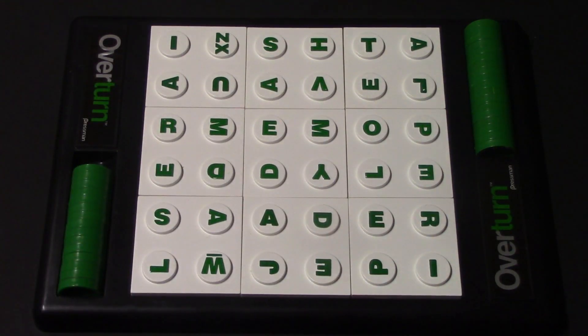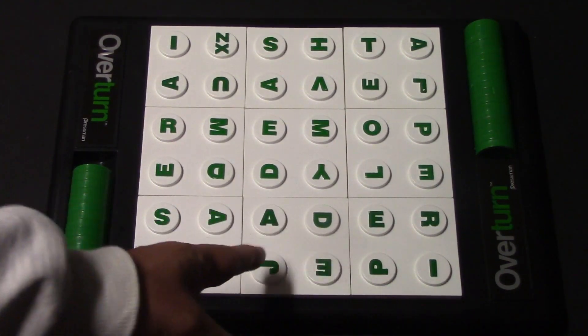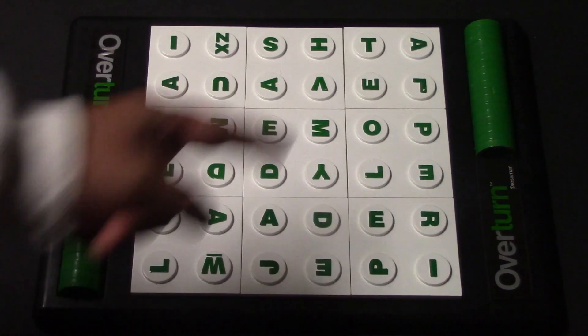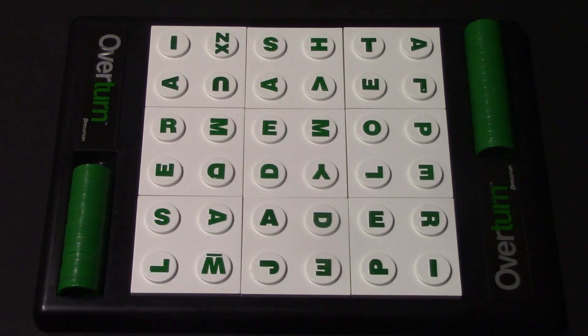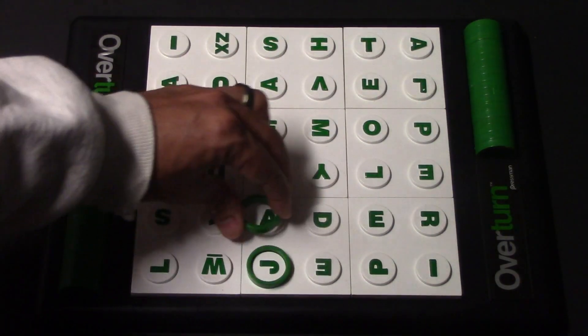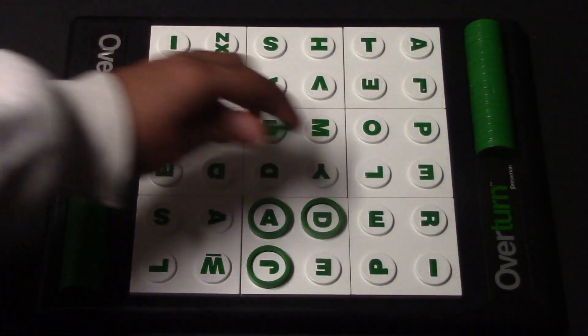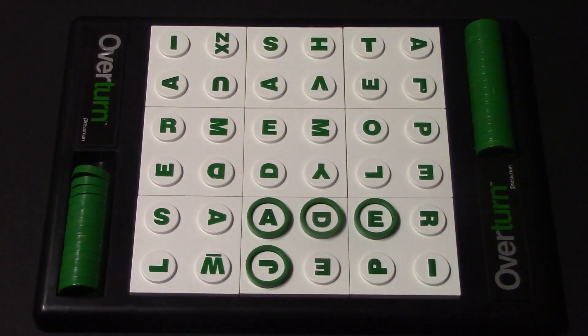I'll go ahead and do a word right here to show you how it works. You're going to connect the letters horizontally, vertically, or diagonally, and they have to be in order when you make the word. So let's start with the word jade — with the green I'm going to put J, A, D, and then E, and then it will go to my opponent.